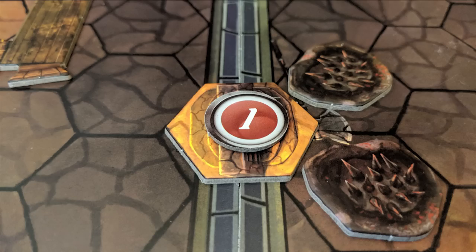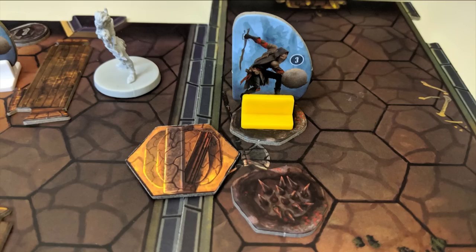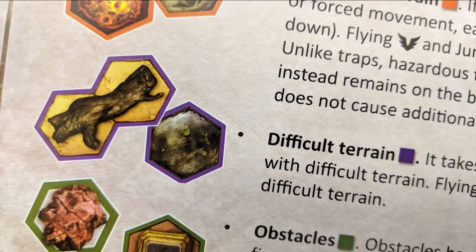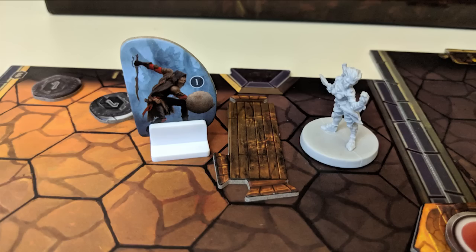There will also be a number of tiles on your map. Doors are flipped open when entered by a character, at which time new enemies and tiles will populate the next room and there may be a flavor text update. Traps cause damage to any figure that enters the same space as them on their turn. Hazardous terrain also causes damage but stays in play, whereas traps are removed once triggered. Difficult terrain takes an extra movement point to get through, and obstacles simply block movement but not line of sight.